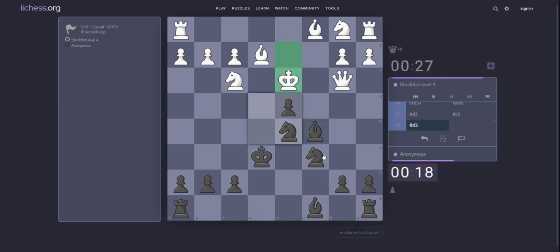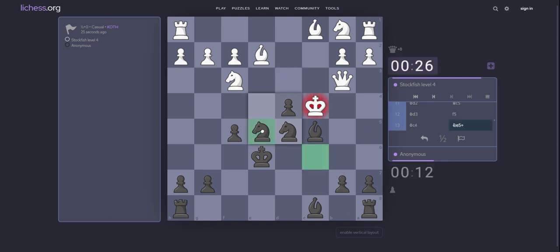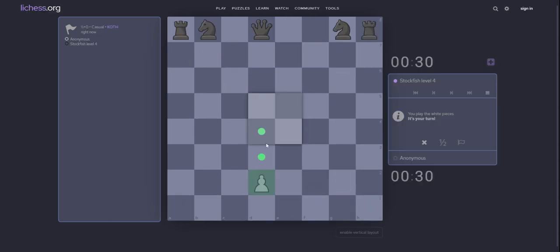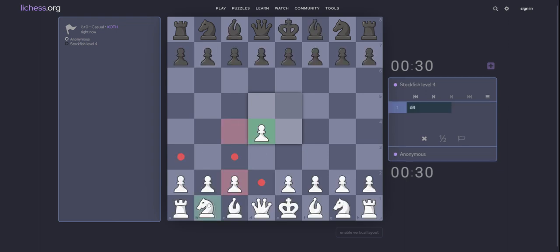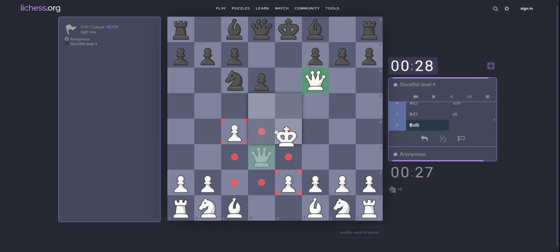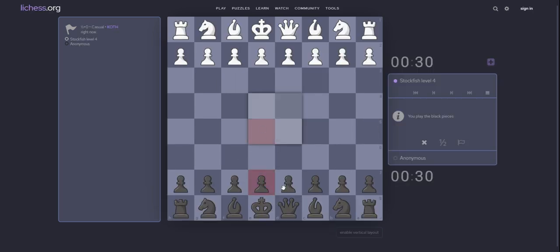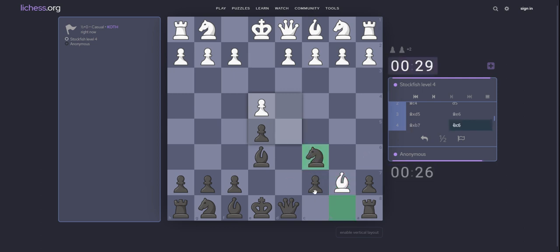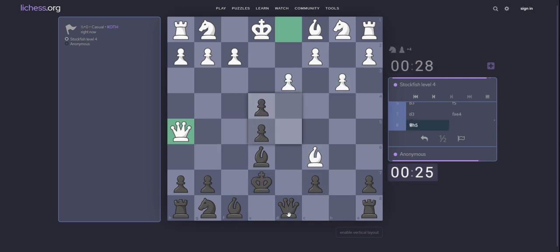Bishop c5. King d3. Yes. f5 — he played f5. King c4, of course. Now knight take e3. Bishop take e3. King e5. What about c4? What about knight? King d2. Take on c6. e5. Bishop e6. Knight c6 — trying to cut also. Knight c6. Check.